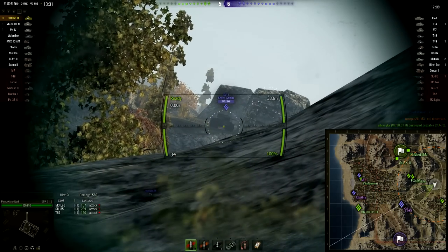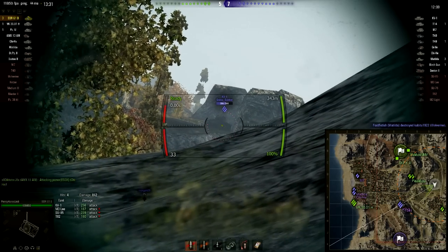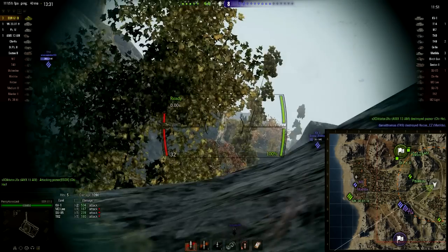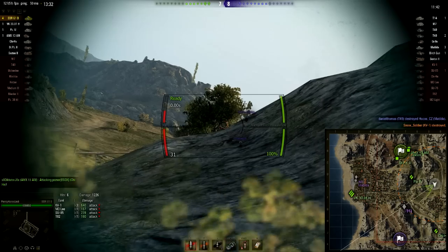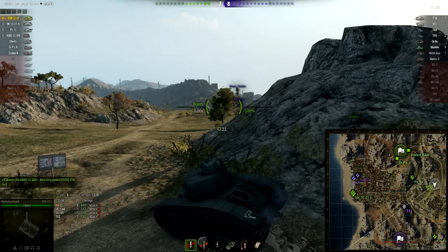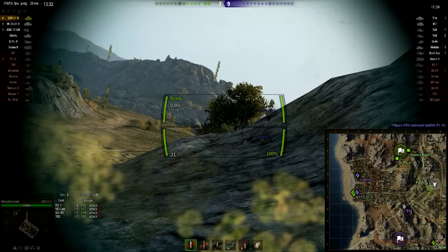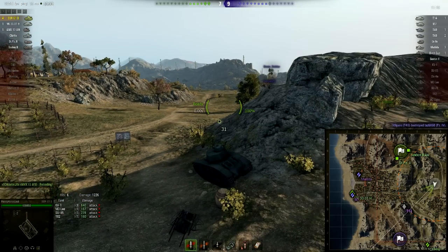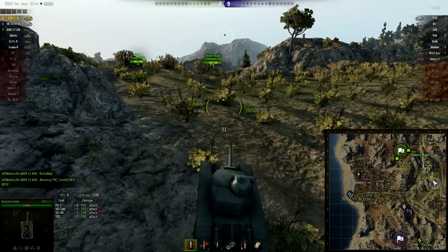Last but not least, we come to the BDR G1B, the French tier 5 heavy. This sets the tone for the French heavies in that it's all about the gun, and the rest of the tank is not that good. It's reasonably mobile but the armour won't bounce much. The upper and lower front plates are structured in two parts — not great, though you'll get occasional lucky bounces. It's a big high-sided tank like the T1 Heavy, and the side armour is not good. If someone comes at you from the side they are going to pen. You can get occasional bounces on the frontal armour but you can't really count on it.